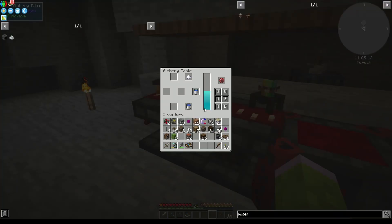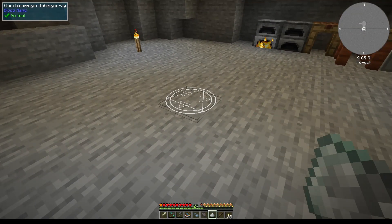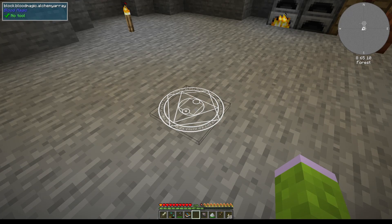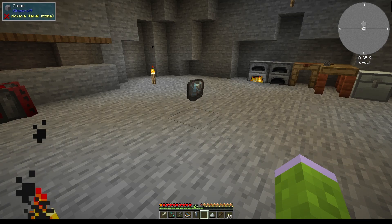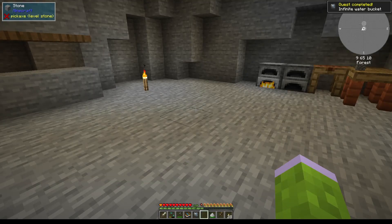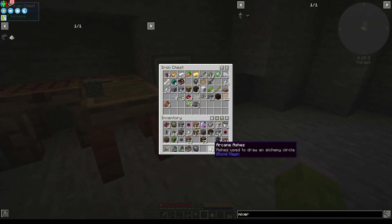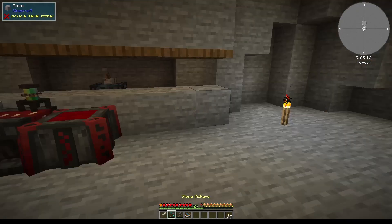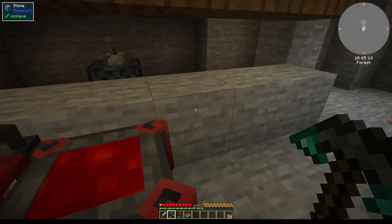Now we can make an infinite water source that we can carry around. Let's put the circle down, then use that, and then use the blank slate - and it does a thing. That's blood magic. There we go, and now I can place water with that which is awesome. Now that we have water we can improve our mob spawner and our blood altar setup.